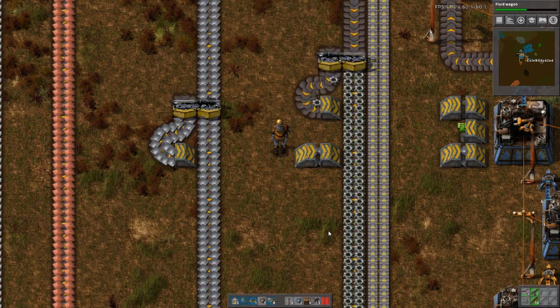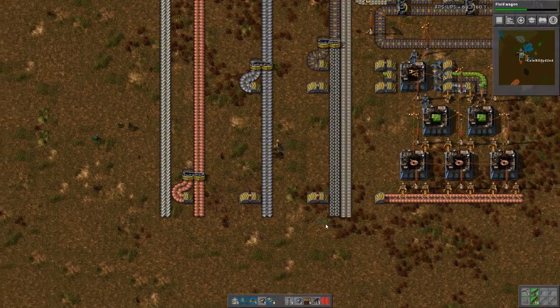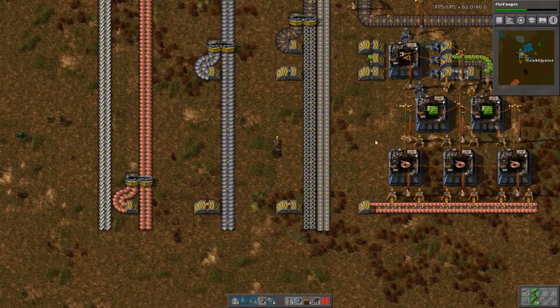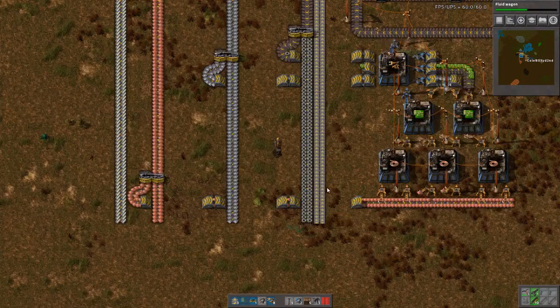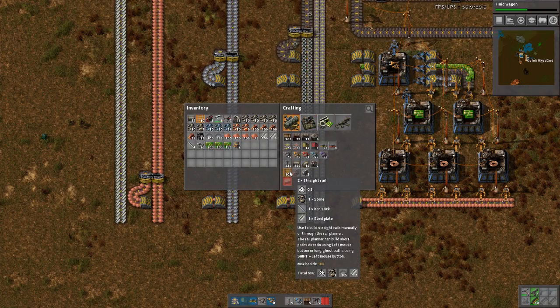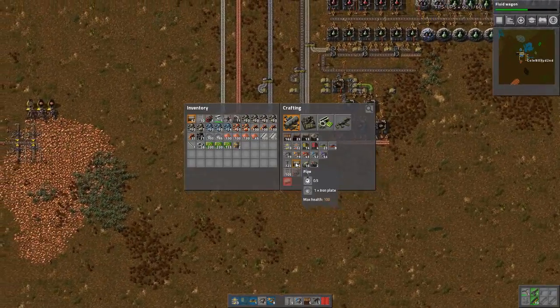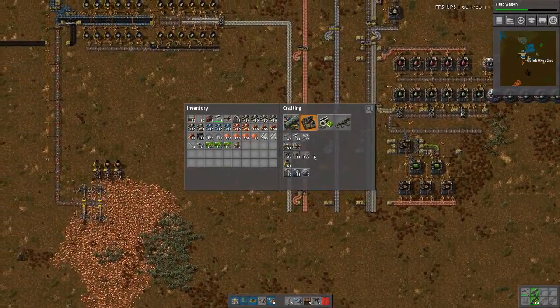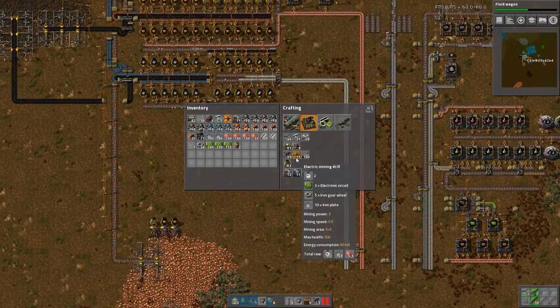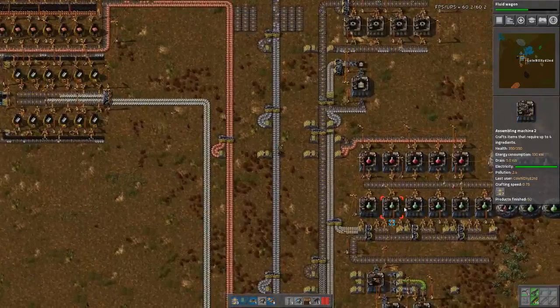Welcome back, this is SteamWorld, and today I need to set up a production for the things we will need in our outpost and for train stuff. So let's start with trains — or do we start with rail? We need stone for rail, so let's grab some. I've got a few but not enough.